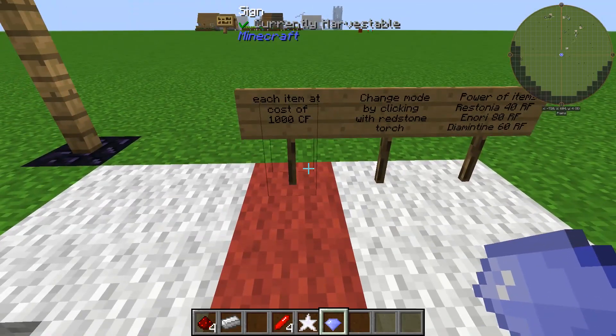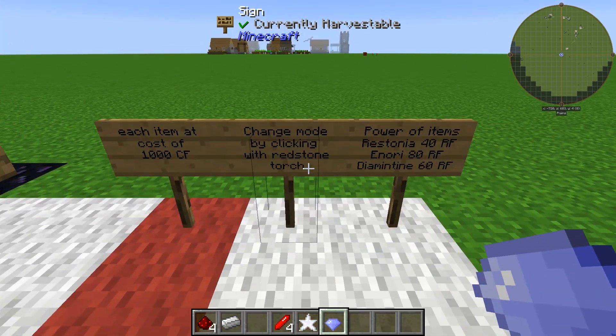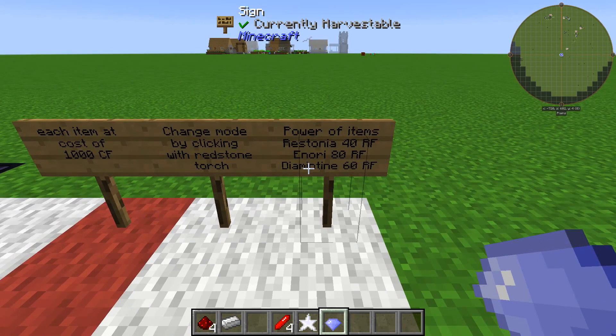Just note — each item costs 1,000 Crystal Flux (CF). You can change modes just like I said with a redstone torch by right-clicking on it. For the Crystaltonian crystal it takes 40 RF, for the Inori crystal it takes 80 RF, and for the Diamatine crystal it takes 60 RF.